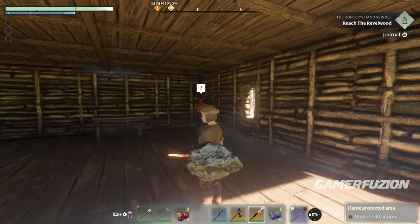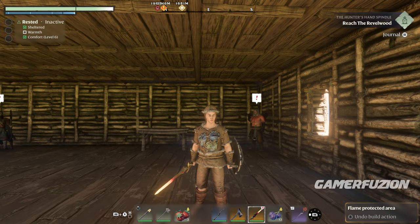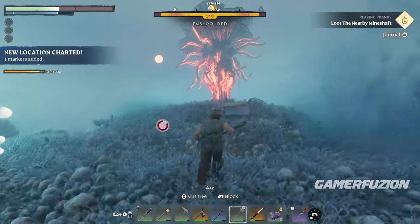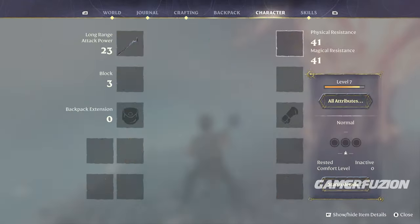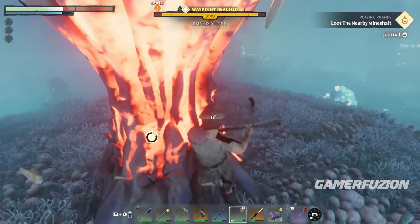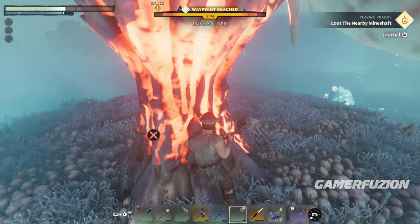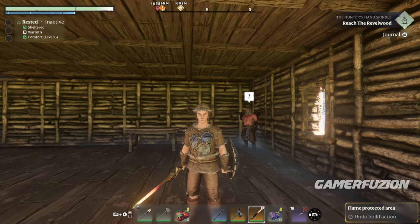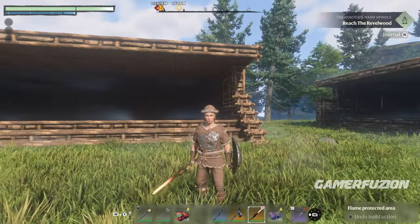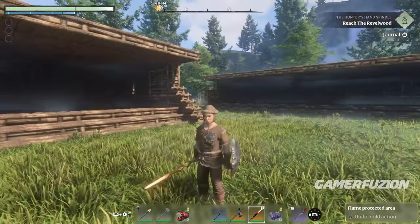Another great source of XP is completing quest lines and discovering new areas. Discovering locations is one of the best ways to earn good XP — you can get up to 500 XP depending on the area. That's a solid chunk of XP that helps you level up. Now, if you're the type who loves to explore and wants to progress quickly, here's the second method.